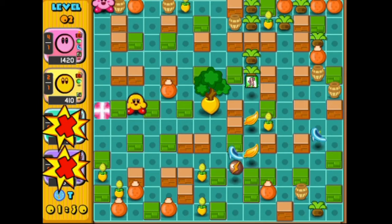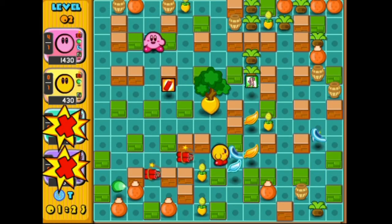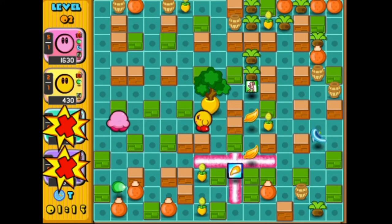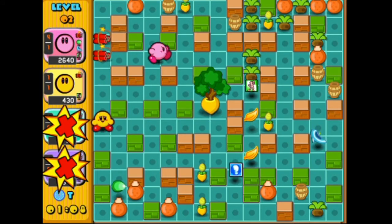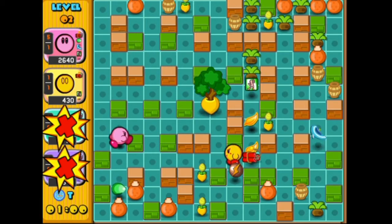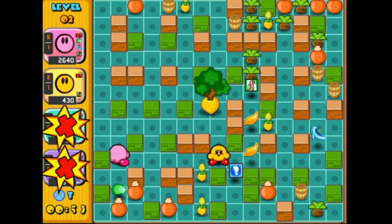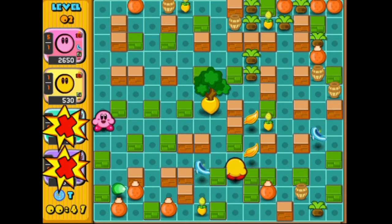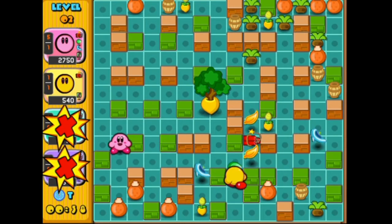I'm trying to cheese him a little bit here but he's just like nope. I really do wish the controls were a little better. I could have cheesed him there — that was my chance. We gotta watch out, he's in the corner. We have to kind of bait him. He's still not giving up. I did that too early and somehow I dragged that with me. I need a power-up here. What the heck is he doing? He's just kind of running away from me now.